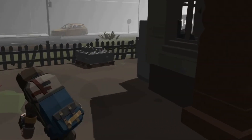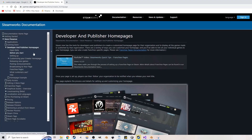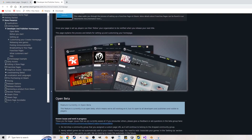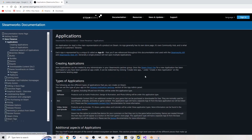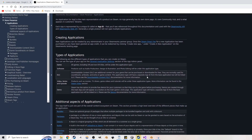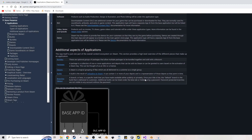As for the Steam page I've been trying to set up, I've been doing a lot of reading and it's a lot more complicated than I thought. I've got to create screenshots, read through legal advice, create a cool trailer, become a Steam partner, and start working with the Steamworks SDK. It's all new territory for me so my page won't be up any time soon.